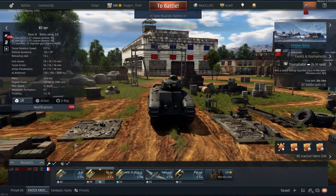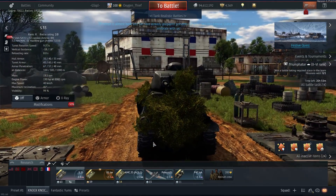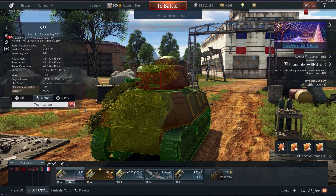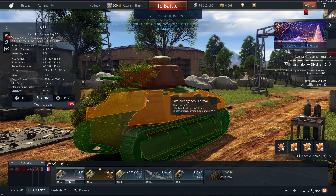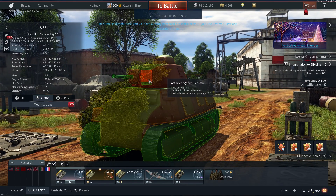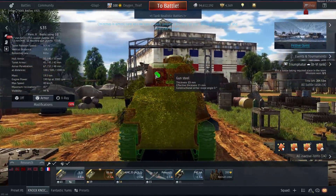The lineup I've been using with the Char is the S35, which is a decent medium tank. It's not too great in an up-tier, but the armour is okay depending on what you meet. You can angle it relatively effectively on the side — it's relatively sloped and you can bounce a couple of shots. The turret is pretty strong as well, but the reload is a bit lackluster. It's an okay vehicle and it will do the job.